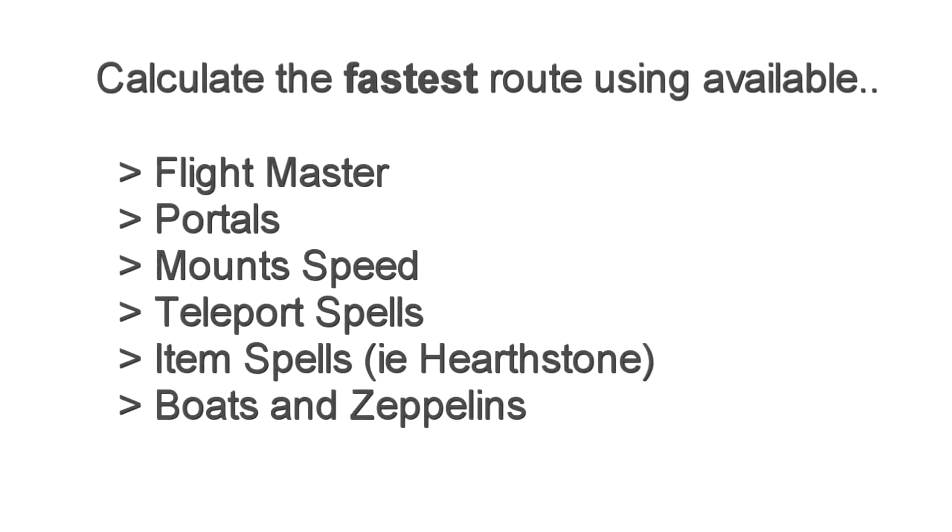The Doogie Waypoint Arrow is now very smart because it will use a large number of factors to calculate the fastest route for you. It will know what flight master is available for your character, what portals are available, and the mount speed that you currently have, as well as what teleport spells you have.